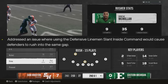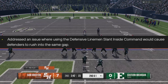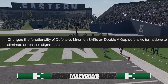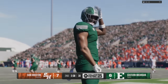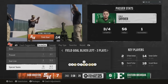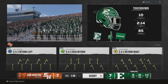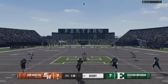They also attacked the double-A gap meta. They addressed an issue where using the defensive line slant inside command would cause defenders to rush into the same gap. In Madden they took away the ability to slant inside on double-A gap plays — hopefully they did something a little better in college football. It says they changed the functionality of defensive alignment shifts on double-A gap formations to eliminate unrealistic alignment, and added new logic so defenders can no longer instantly disengage to the outside if given the slant inside pre-snap adjustment.